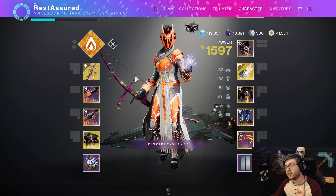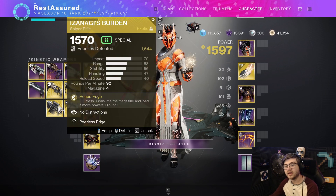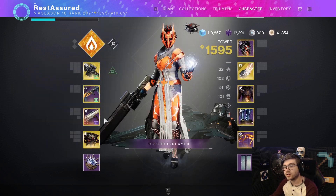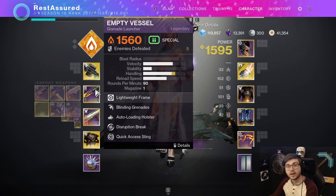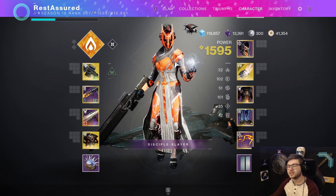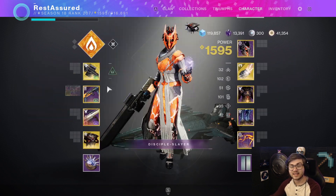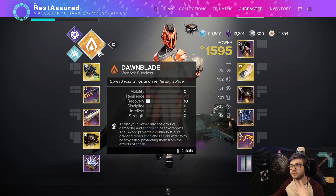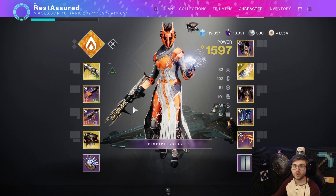Weapons for this build honestly aren't that specific — you can run whatever you want. Recommendations are obviously champion-based weapons if you're taking it into harder content. You could run things like Izanagi's Burden with auto-loading holster weapons, or even a rocket launcher and grenade launcher alongside Izanagi's. You don't really need primary ammo with this build since Sunbracers are your main form of add clear and additional boss DPS. Running double special weapons isn't a problem, and this build makes it easier. For boss DPS, just equip a rocket launcher and something like a linear fusion rifle and you're good to go.